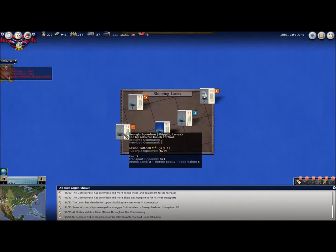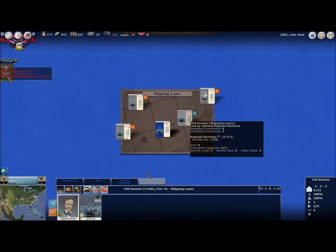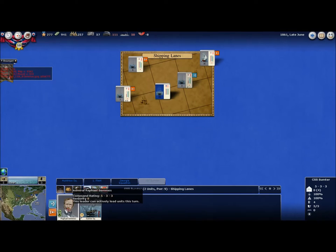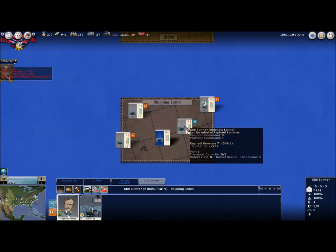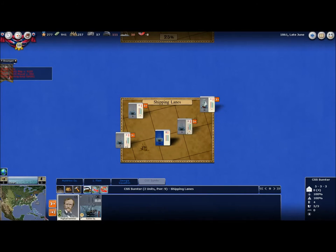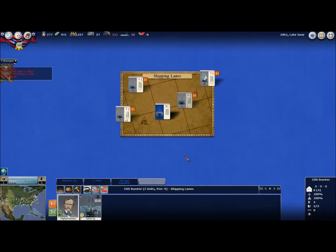That's just some reason it's telling me about this ship — it's already out there. For you to be raiding shipping, I think you should be on offensive posture — at least that's how I always do it. If they're raiding shipping, I have them on offensive posture; if they're just trying to run by the blockade, they're on defensive posture.